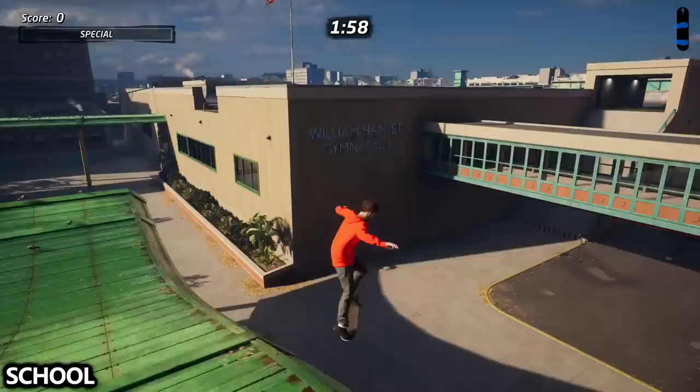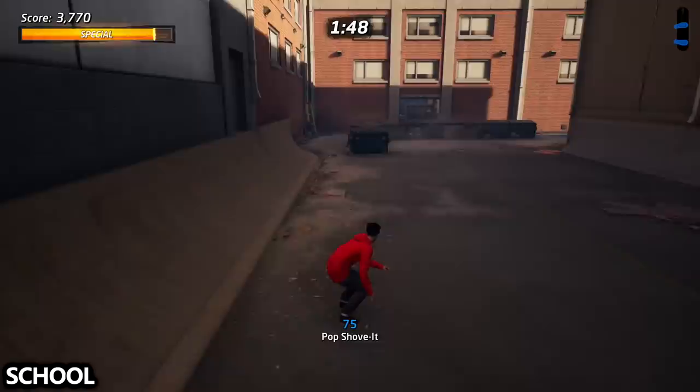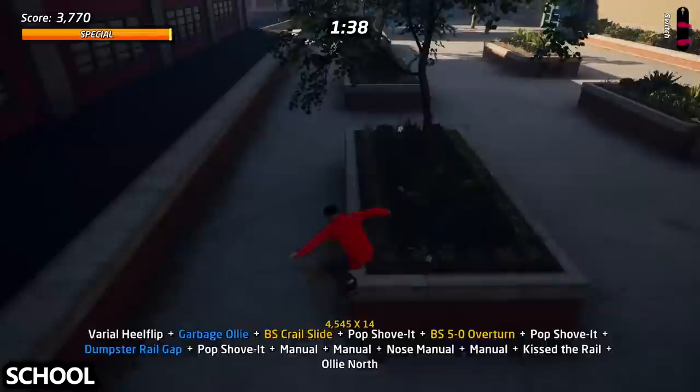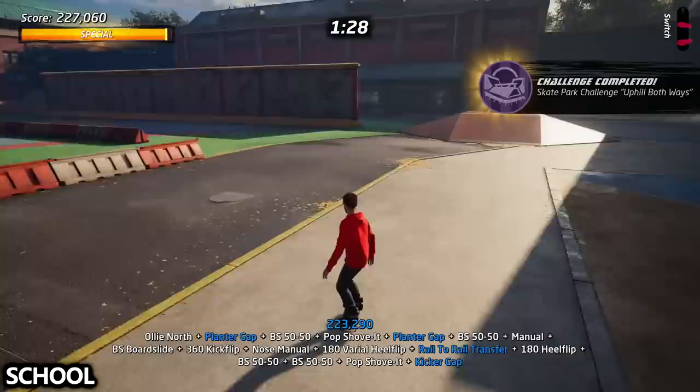We now move on to School, which has six gaps we need to get in one combo. From the beginning, go to the right hand side — you can do them in any order, but this is by far the easiest. Ollie to get the garbage ollie, then go to the dumpster rail grind. Get that into a manual to the planters on the far side and then get two planters — one planter gap, two planter gap — manual into the rail, then transfer from the left rail to the right rail to get rail to rail. Grind the kicker and get the kicker gap all the way at the end.